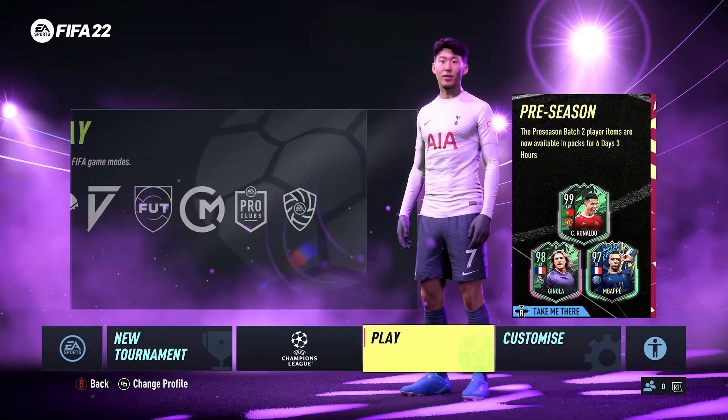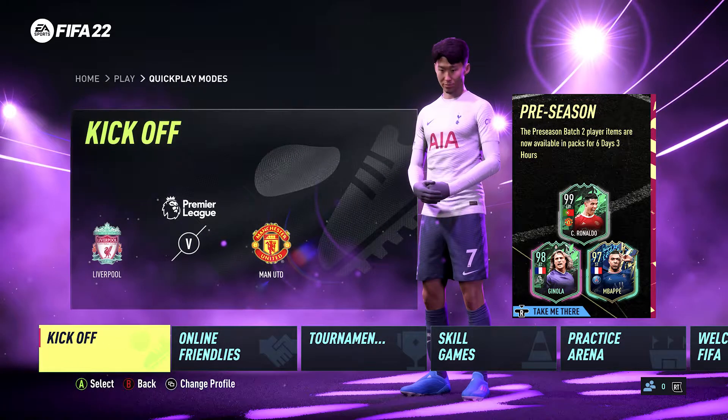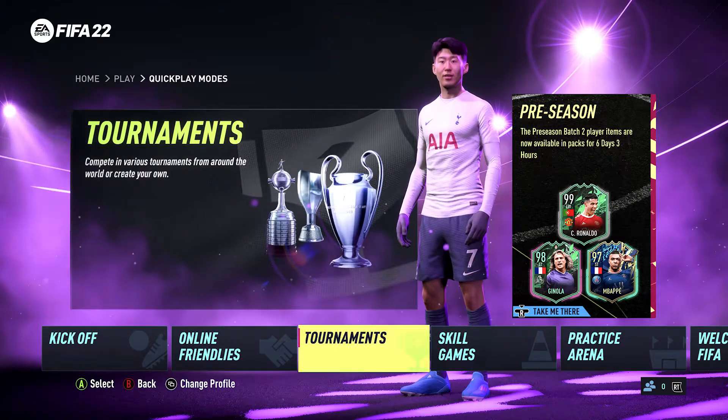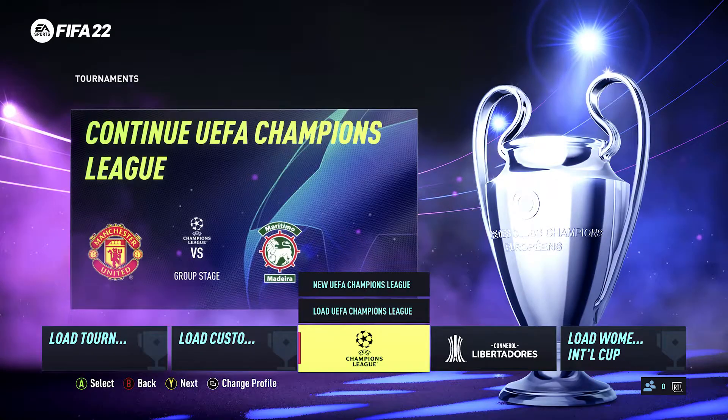What you need to do is click Play, so you should select there, go to Quick Play Modes on the bottom left, and then when you're here, go to Tournaments. When you're inside Tournaments, you want to go over to UEFA Champions League.